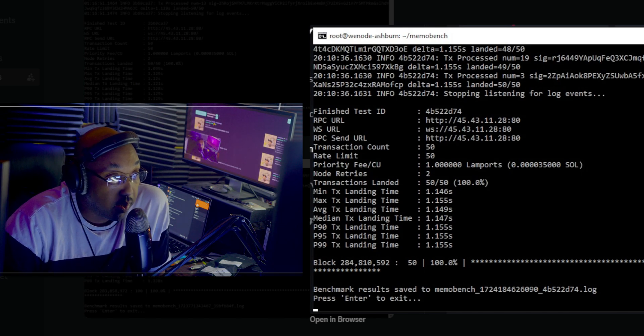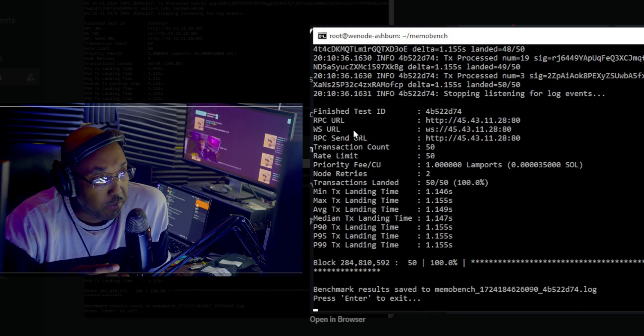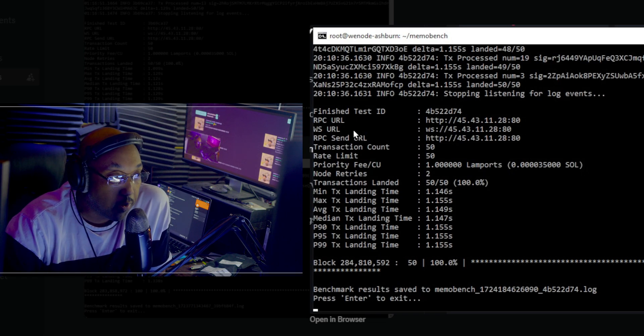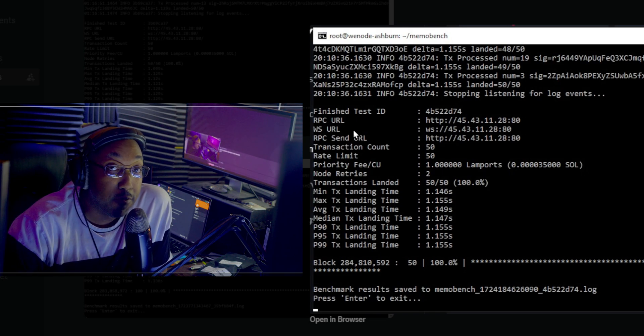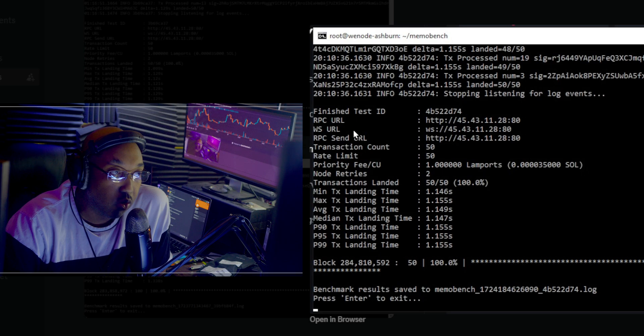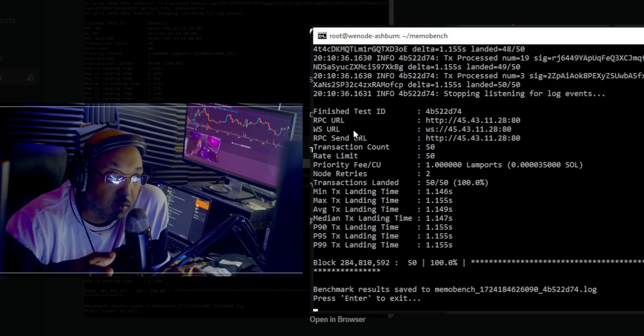What we're seeing here is the RPC and WS URL. You'll see these commonly with RPC companies — they give you the RPC URL and the WS URL. Sometimes these will be IP addresses that are whitelisted: you give them your IP address and they whitelist it so only that IP can use that node. Some node companies will attach an API key instead, so the node is given to you and the API key along with the set of IP addresses allows it to be just your specific system.